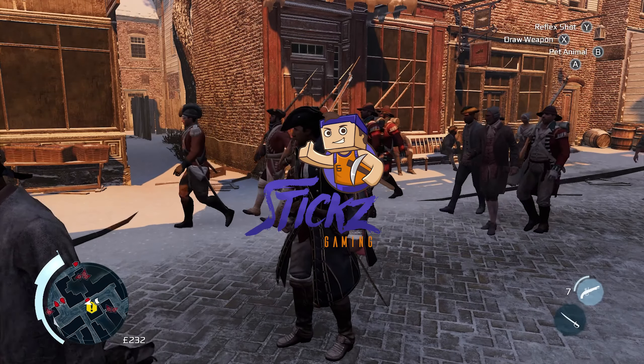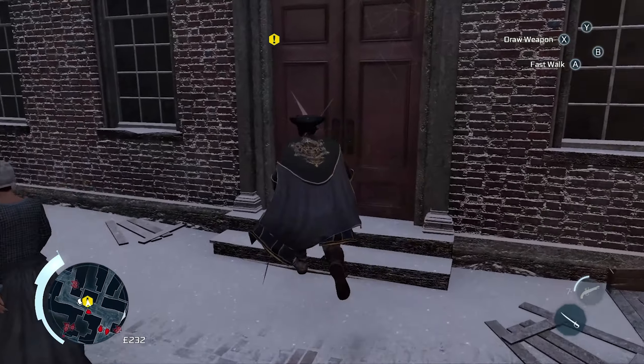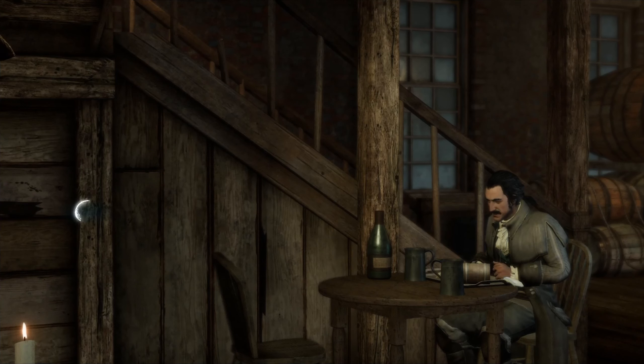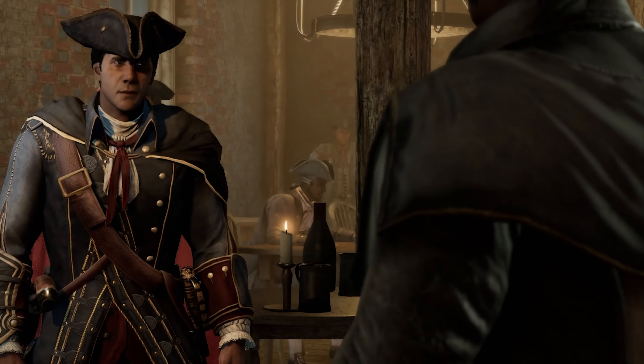Hey guys, what's up and welcome back to Assassin's Creed 3. Let's head on into the door — we're here to have a meeting. Hytham wants to go and see the Native Americans. He was hoping they'd make contact by now.